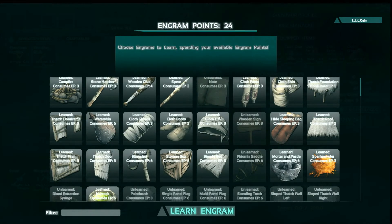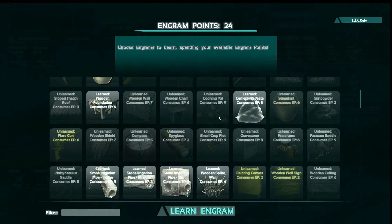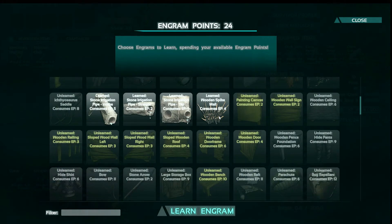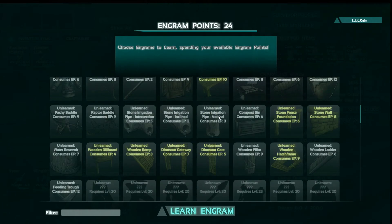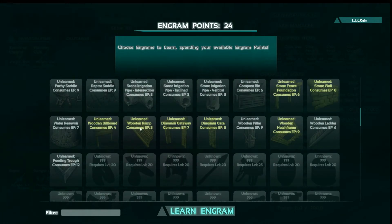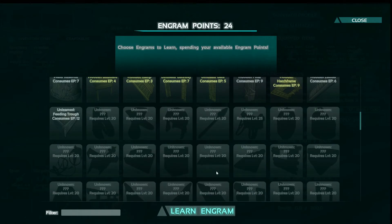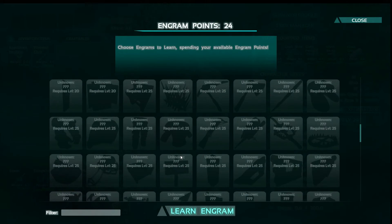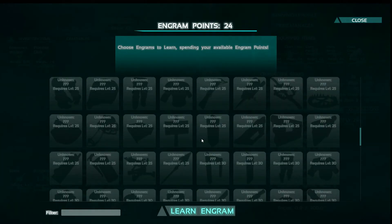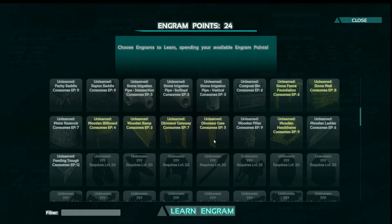I know thatch roof. I'm also kind of just looking to see what I can learn now — I could learn the wooden ramps, which I am going to need. I could learn the wooden pillars. We're not quite to the point where we can learn the stone pillars — that's level 25, which is quite a ways away still, another 10 levels.